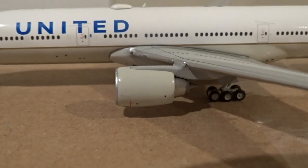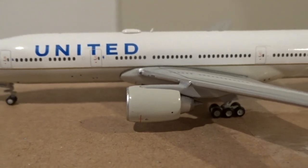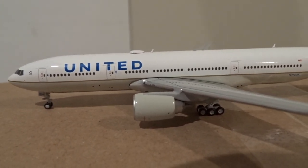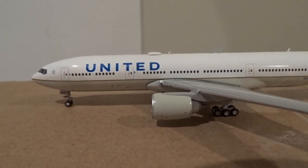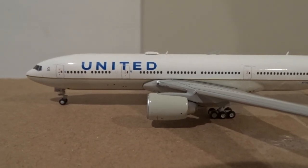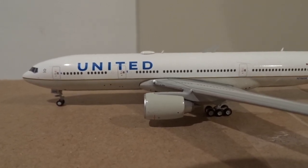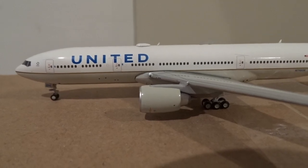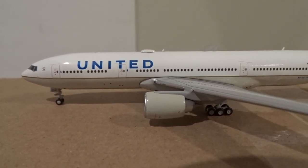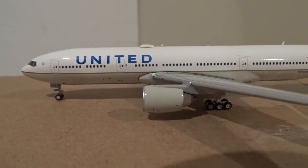All of the United legacy 777-200s now have blue engines — none of them have the gray engines anymore. They all have either half-gray half-blue cowlings or completely blue cowlings. The ex-Continental ones with GE90 engines still have gray engines, but the legacy United ones with Pratt & Whitney engines don't have any fully gray engines. After the engine issues that were occurring in 2021 and most of 2022, they were all grounded, and United decided to put blue cowlings on all the Pratt & Whitney engines to signify that the maintenance work had been carried out. Maybe in the future I might paint the engines on this just to make it realistic.